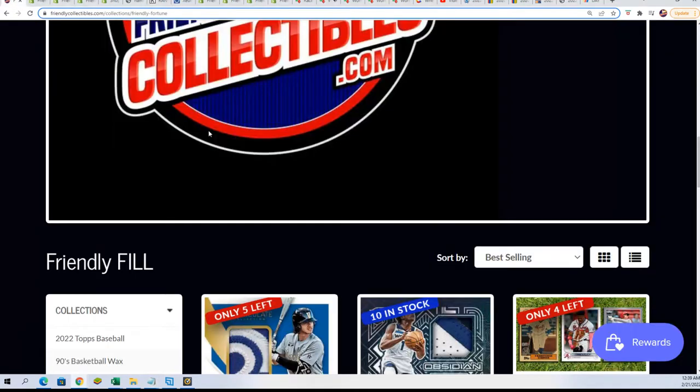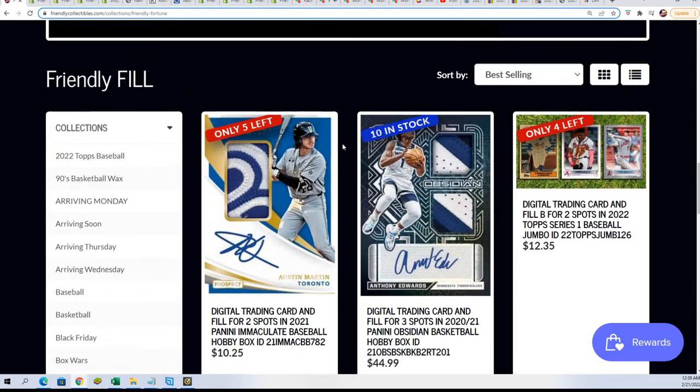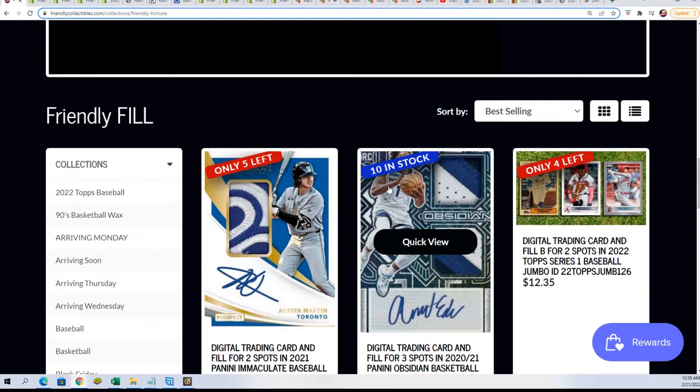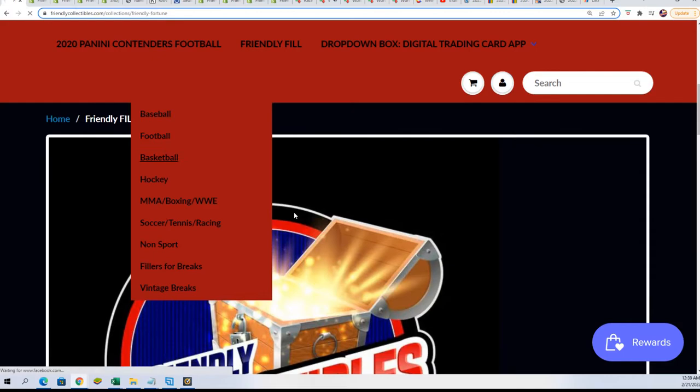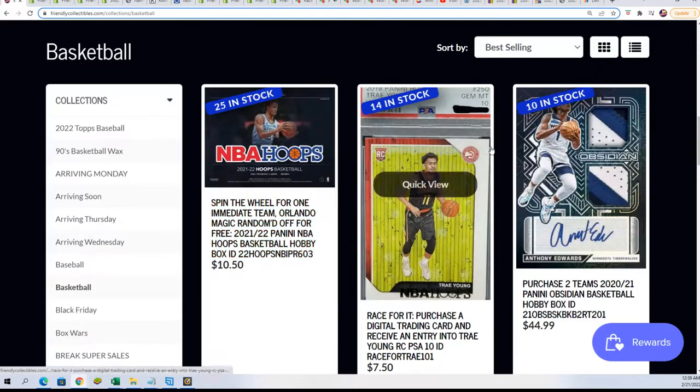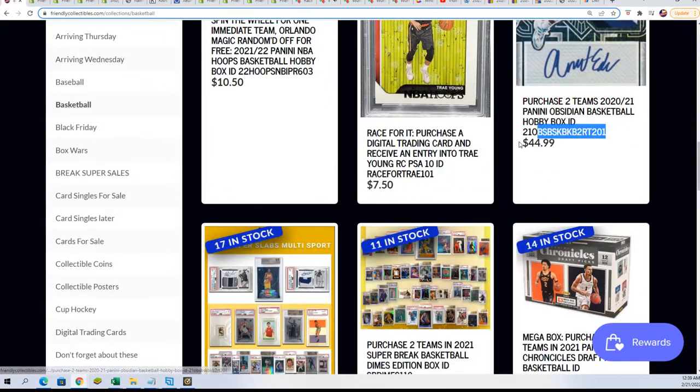But we do have Obsidian, and Obsidian is down to 10 left. There's a filler for it right here, but the box break is also down to 10. So if you're looking for some great higher-end basketball, man, this stuff's awesome.